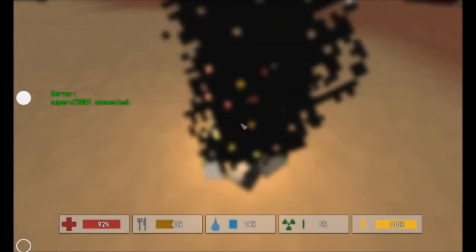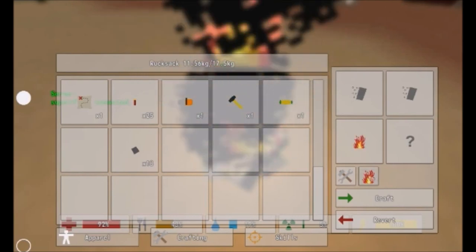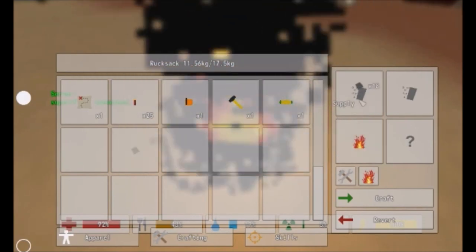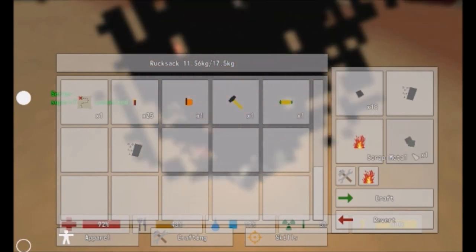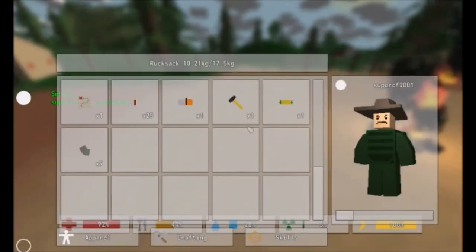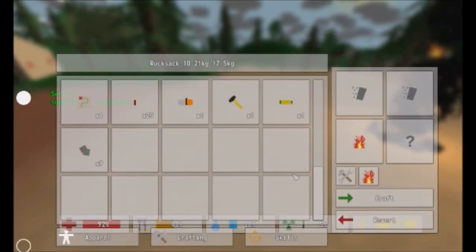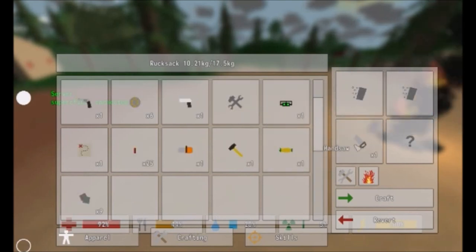Next you're going to want to put all your stones into the crafting table with the fire as the tool and this will give you scrap metal, which is way easier to craft than to find because you're going to need big quantities of it. Now you're going to want to take the hand saw and put it in the tool section of the crafting table and put all the scrap metal in, and that will give you some wire.